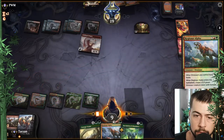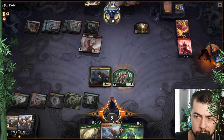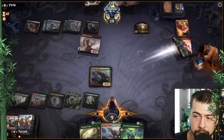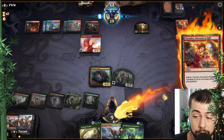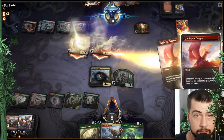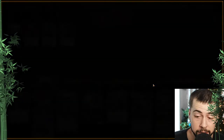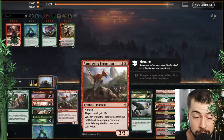Good stuff, good stuff — now the question is yes, we'll probably attack one of the Chandras. Which one? I think we definitely want to attack Defiance — make sure she can't do a minus three to take out the Regisaur Alpha. Hopefully we get to go the second Regisaur Alpha. Hopefully that's enough — possibly that is not enough because that is dead. Ouch! Double Goldspan — okay.